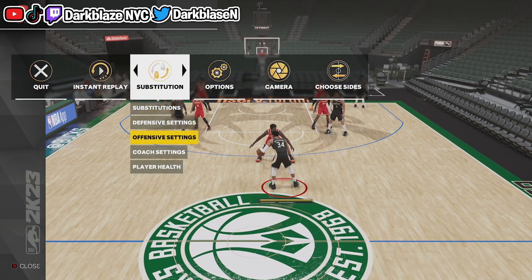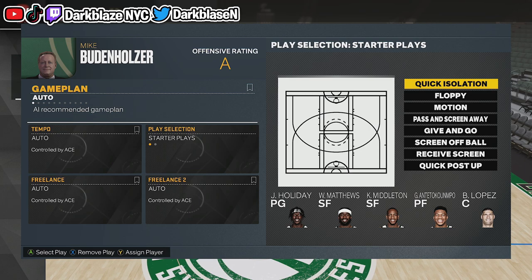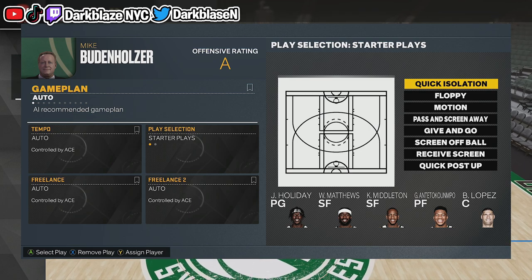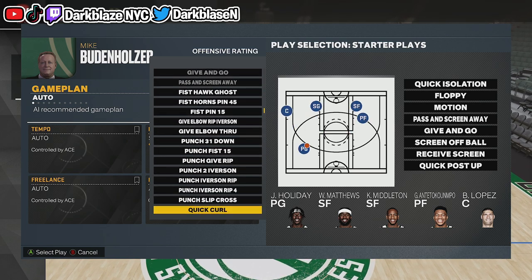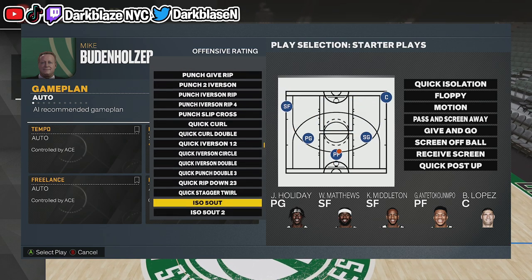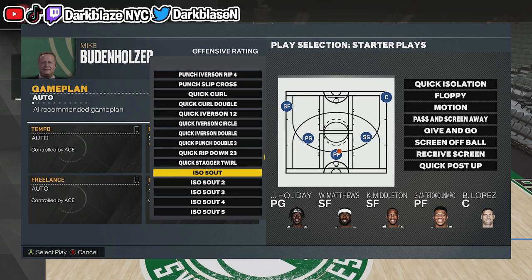First, what you do is go to offensive settings, then play selection. You'll see it says 'create isolation' — you're gonna take that out and replace it with the A button. Then go straight down. Remember, this is the Bucks playbook. You'll see it says 'ISO five out' — make sure you pick that right here.